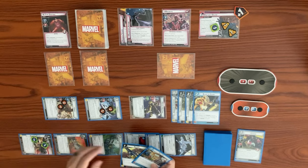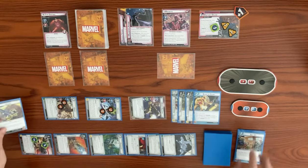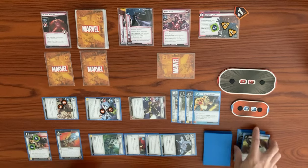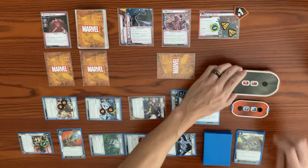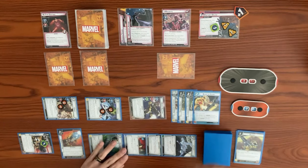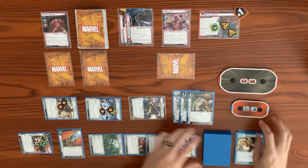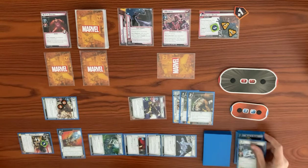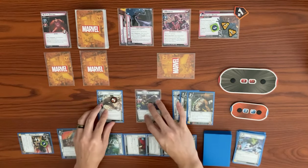We're short one damage. We use Suit Up as a resource to play Reload — ready each tech upgrade you control, readying the Particle Cannon and Pistol. We exhaust the Pistol, remove a counter for two damage hitting Magneto, bringing from three to one. We're short one damage. That ends our turn. Blaze of Glory resolves — at end of phase each Guardian character takes one damage. Rocket drops from eight to seven, Gamora takes one and is knocked out, Groot takes one with three life remaining.